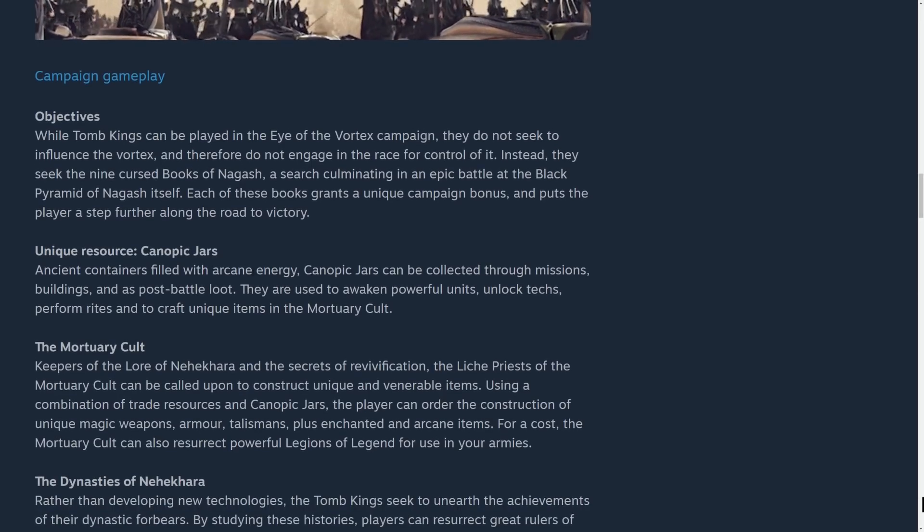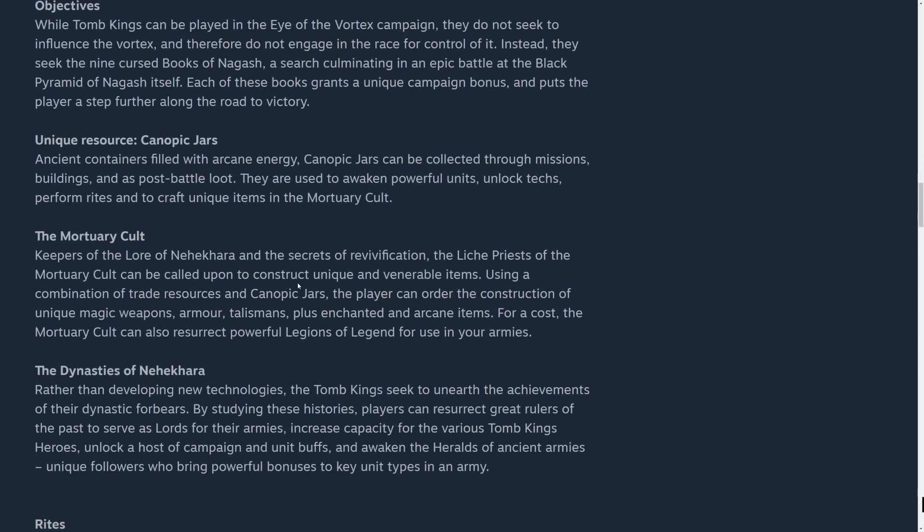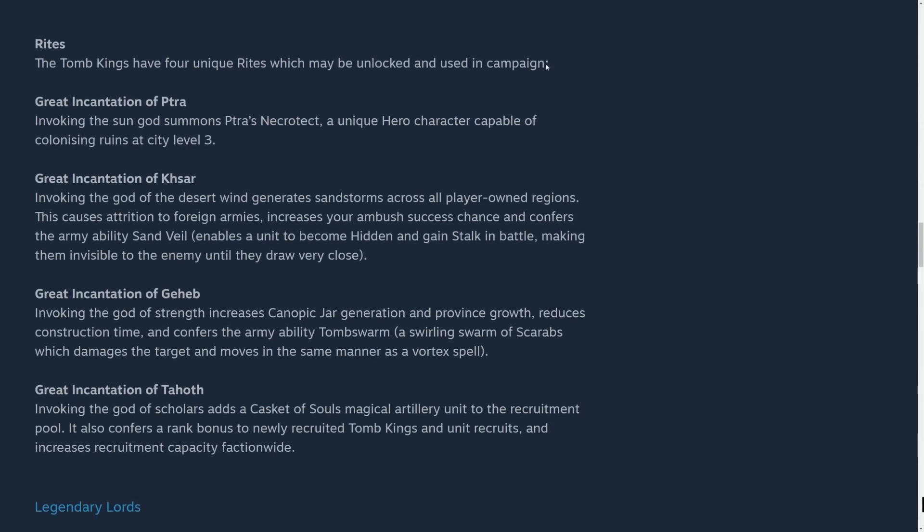Canopic jars can be collected through missions, buildings, and post-battle loot. We've got a bunch of different ways to collect them, similar to how food is collected for the Skaven. The Great Incantation of Ptra is pretty cool — it gives a unique Necrotect who is basically necromancer and architect combined, a unique hero capable of colonizing ruins at city level three. It forgoes a lot of growth and income investment into that province, but that's pretty amazing.